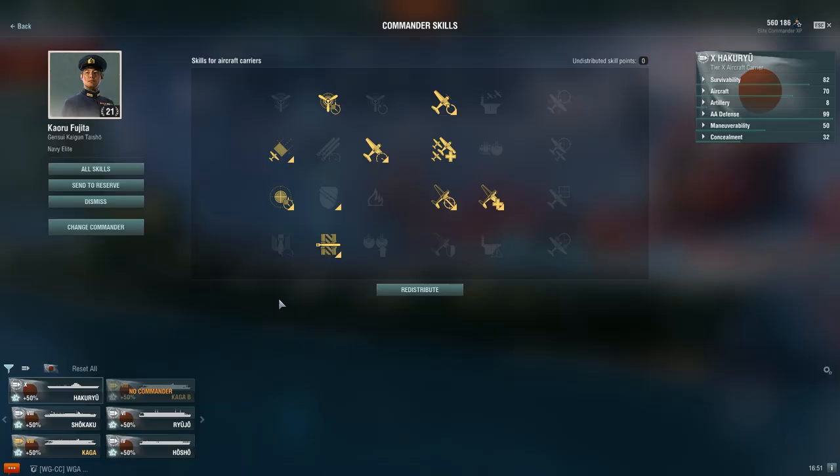To start us off, we're going to be talking about the Japanese carrier line. First will be the tech tree, and the build will be pretty much the same for the whole tech tree line from Hosho all the way up to the Hakuryu. The first skill I'll be going is air supremacy for every single carrier I will be talking about in this video. Air supremacy is just so good — 5% aircraft restoration time, it's very beneficial. Next I'll be going for improved engines, then aircraft armor, and then the survivability expert skill.